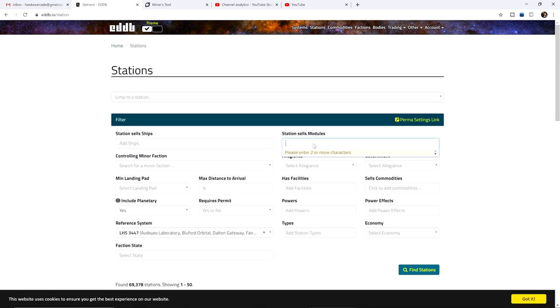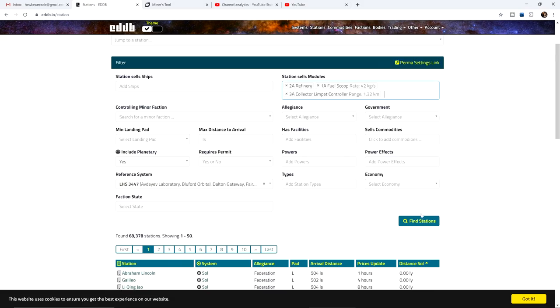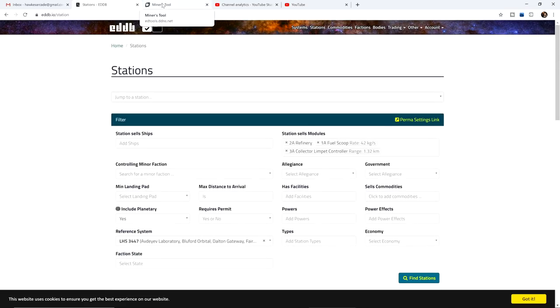Once you do that, go up to the station sells modules and search for what you're looking for. Type in the module into the station sells modules tab, then click the find stations button. eddb.io will generate a list of systems from the closest to you to the furthest away. This tool will help you track down modules with the greatest of ease.